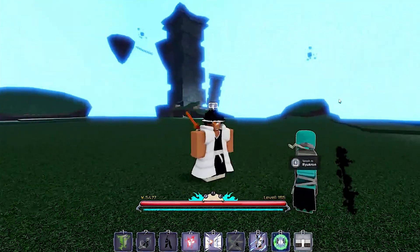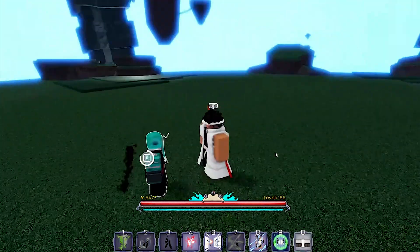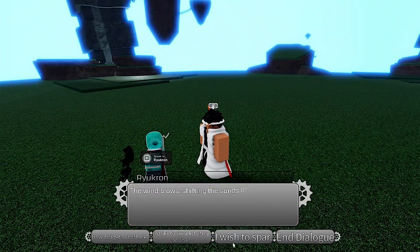After you make sure it's in the 8 slot, you want to go into your spirit realm and then go to your bankai. After you get to the bankai, check your inventory to make sure the mask is in the 8 slot, then talk to your bankai and click 'I wish to spar.'